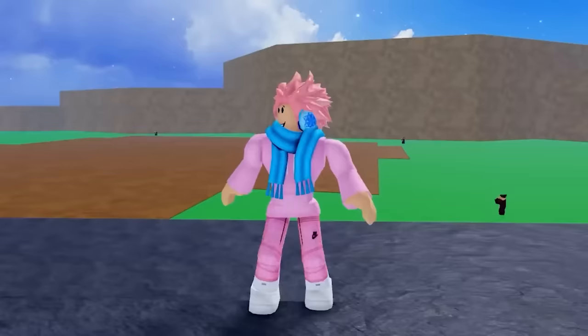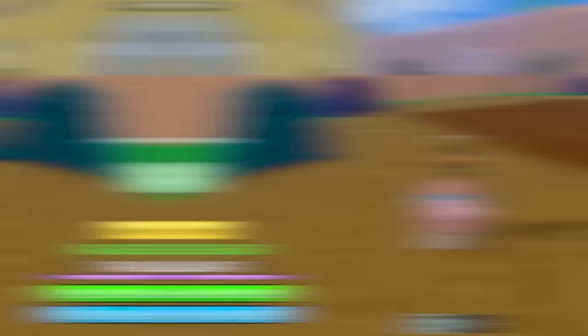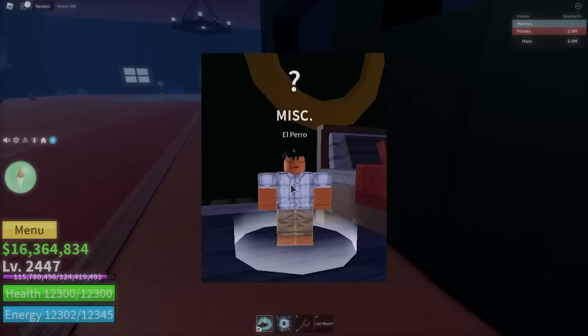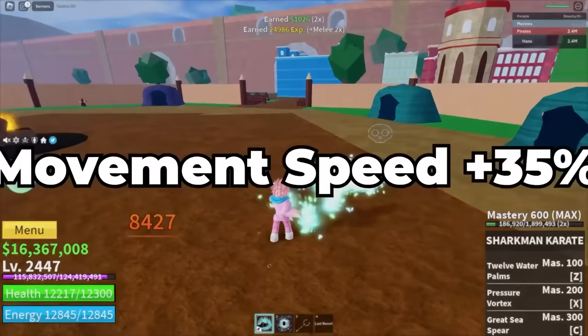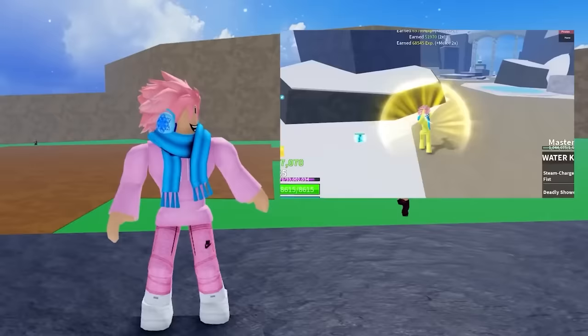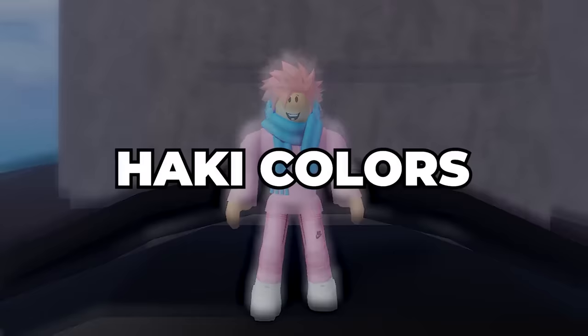The Ghoul Mask is a must-have accessory when you get into the second sea. It's cheap — only 50 ectoplasm from the cursed ship, which you get from killing NPCs there, so it should be easy to get by the time your quests reach the ship. Every time you do damage to a player, you heal back 10% of it, and against NPCs it's 2.5%. Most importantly, it increases movement speed by 35% and energy by 500. Speed and health regeneration are really good for Buddha fruit users — you can outrun enemies while still hitting them with Buddha's overpowered reach.